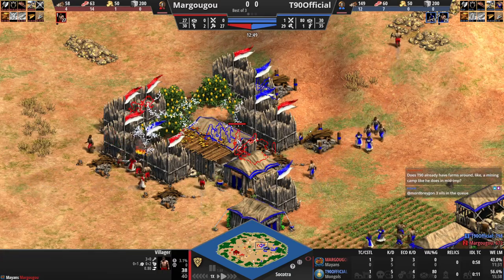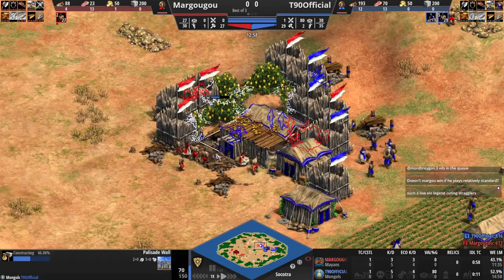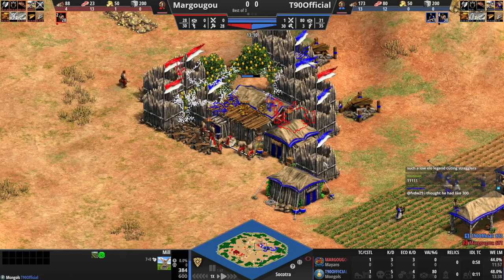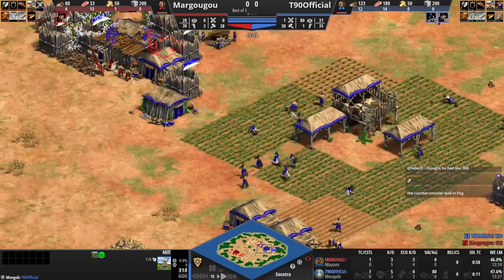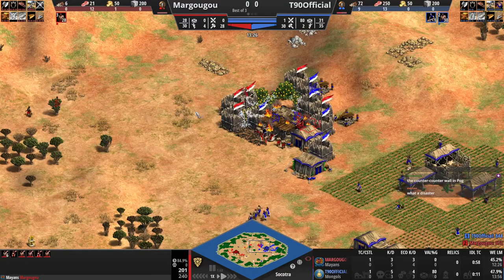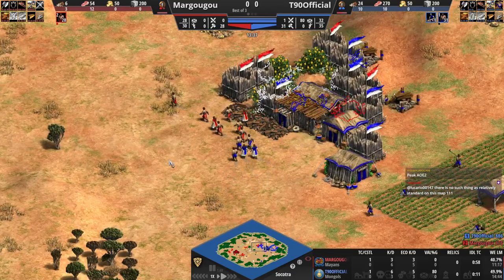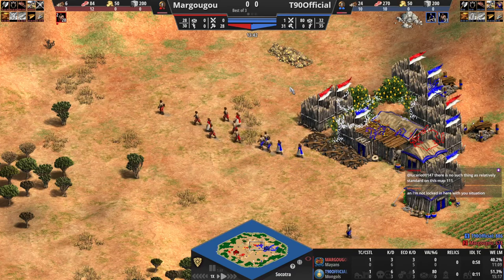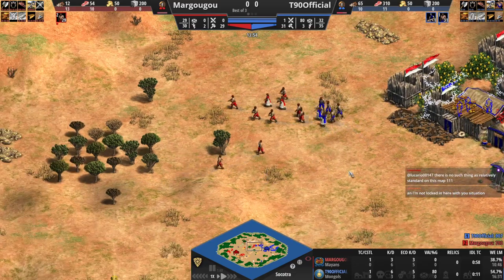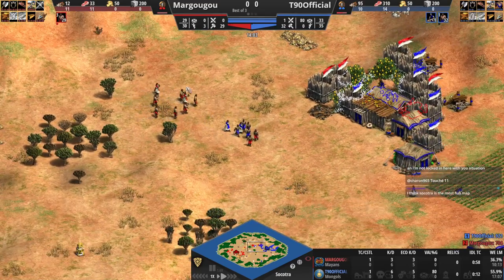Margugu continues to wall these vills in, but T90 has three vills in here and Margugu only has one. Now T90 is the one walling him in and goes for a wall over here to stall this out. This dude in here is going to die. Margugu now attacking the mill — T90 maybe needs to think about repairing that. He's sending more vills forward — going to try and attack the berries or trap them. Worker efficiency is still bad for the Frenchman. T90 can come over here and try and access some more of these berries, but we have two more villagers coming in.